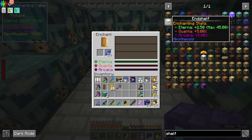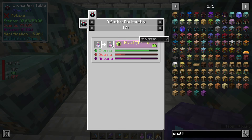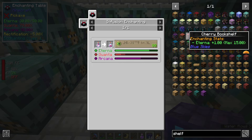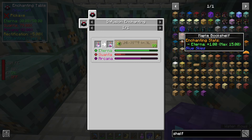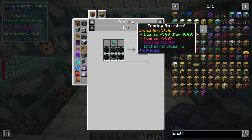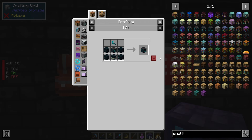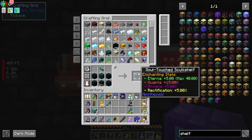We need an infused dragon's breath, which means we have to get to level 80, and we have to do this with certain stats. This is where the rest of these shelves start getting into play here, to raise the eterna level to the amount it takes to get a level 80 enchant, which is 40. We need to make either the echoing skulk shelf or the soul-touched skulk shelf - I choose to make the soul-touched skulk shelf and then upgrade it.